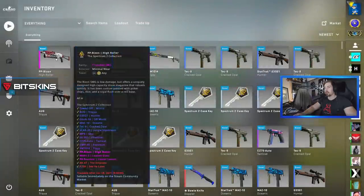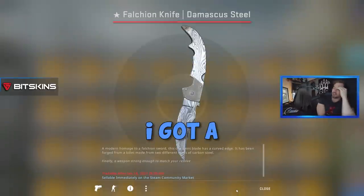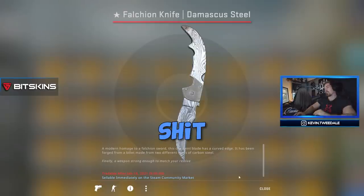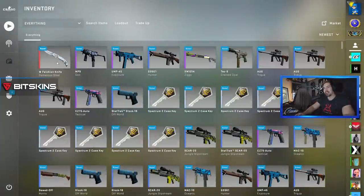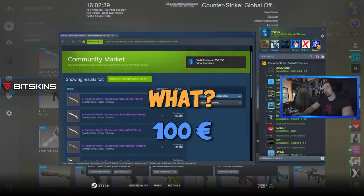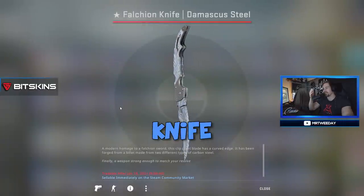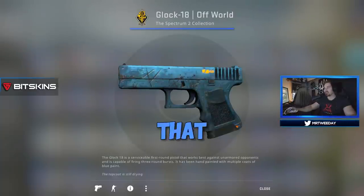That's a little bit of profit. Oh my god! Get another knife. I got a fucking trash can opener. Holy shit, that looks ugly as fuck. What the hell is that? Falchion knife, Damascus Steel, in field tested. Stop laughing — it's still worth 100 euro. This thing is still worth 100 euro, but it's definitely the worst looking knife that I've ever unboxed. Jesus Christ, that thing looks ugly.